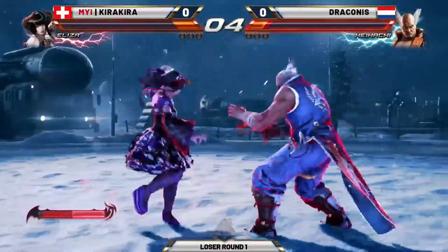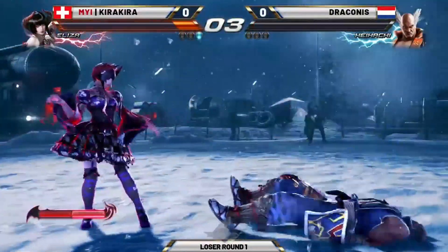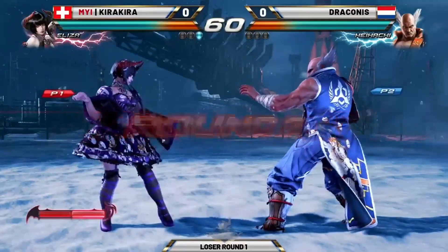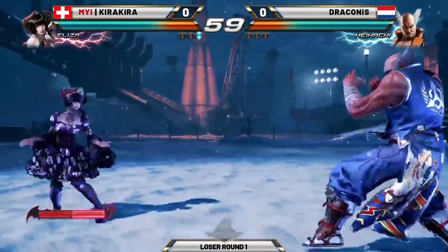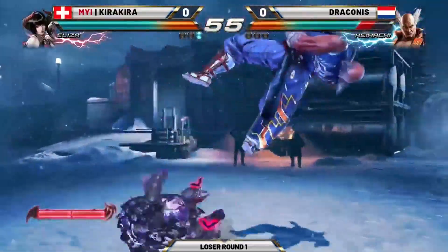Going down to 5 seconds here. Got to go for the down back. And again, jump back — at the end of the round, you have to watch out for Kira Kira jumping back, threatening the dive kick. And if you get scared, especially if he has the life lead, he's just wasting time.